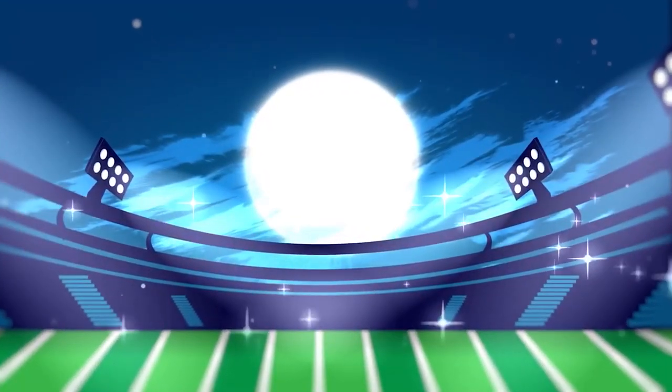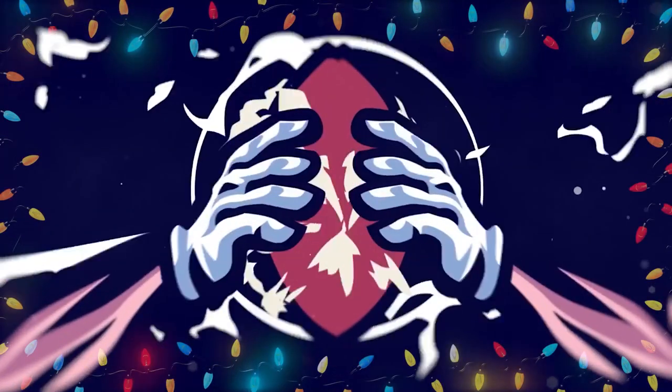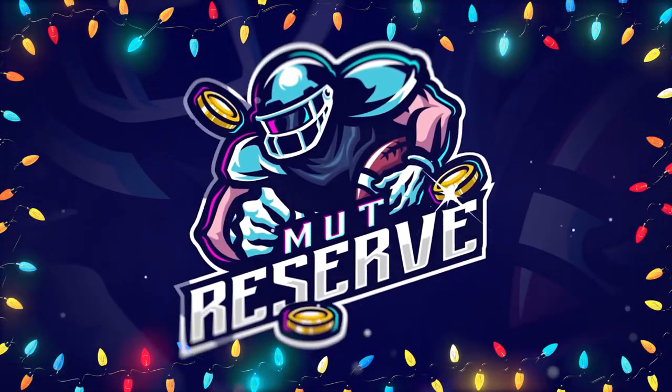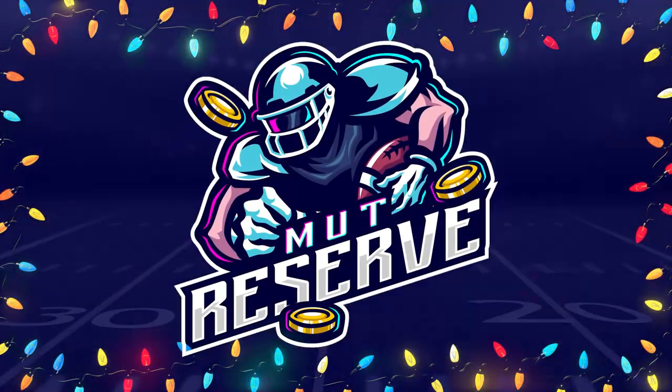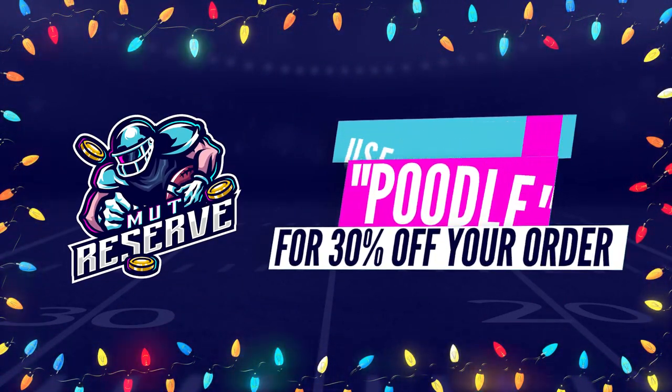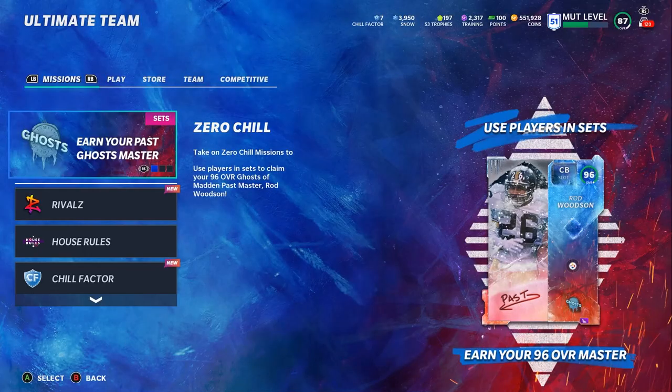For fast, cheap, and reliable coins, look no further than my sponsor monthreserve.com. Head over to monthreserve.com — they're awesome to work with, super cheap, fast, and reliable coins. Make sure you use code 'poodle' at checkout for an additional 15% off your order.